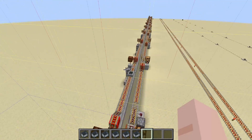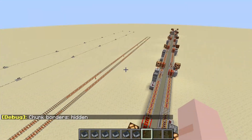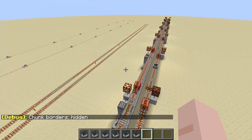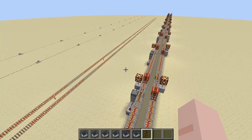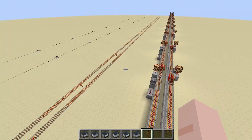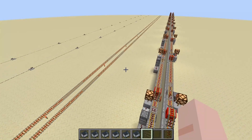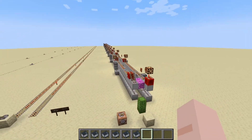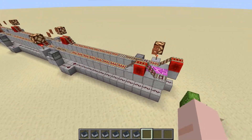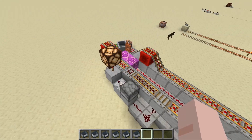So what does this mean? This basically means that we can send our minecarts long distances and not really worry about what's going to happen when they end up in an unloaded chunk. Yes, they're not going to keep going through the unloaded chunk, but if you're playing on a server with lots of other players, people move around the map and somebody will come within the distance of the rail line at some point, loading the minecarts and letting them continue on their way.